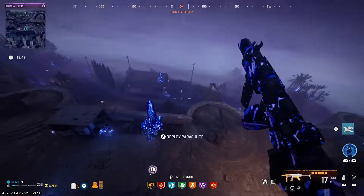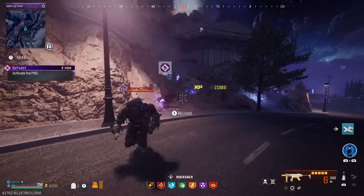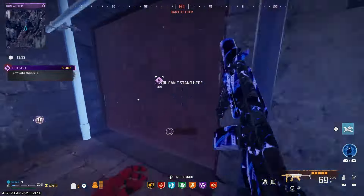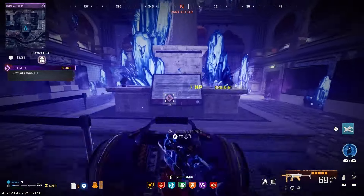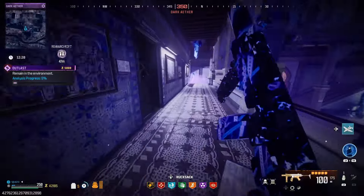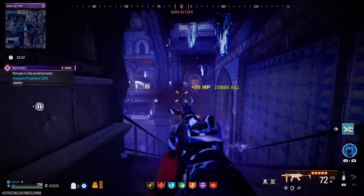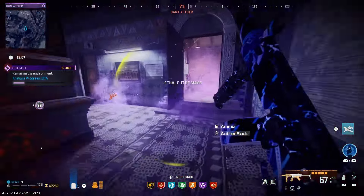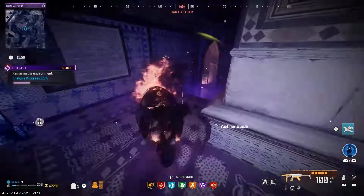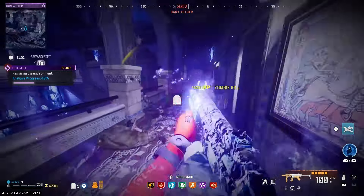All right, time to do the outlast contract. I don't know if we're going to do the locked rooms — hear me out. I have way too many items and legendary items, it's actually crazy. I don't need them whatsoever. We can open up this one since we're already here, but going out of our way to look for them we don't really need to do this game. There've been a few points in MWZ where I've been like — I really don't need anything, I'm pretty much good. So I don't really need to do all that, but we'll open that one just to see.